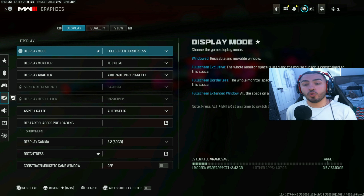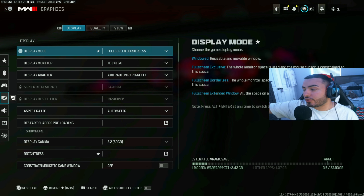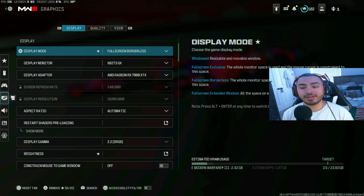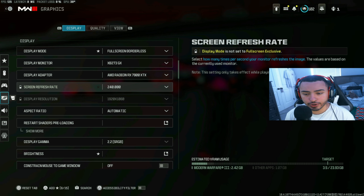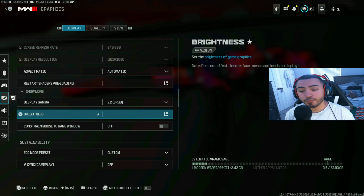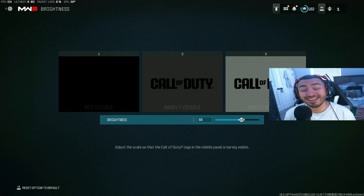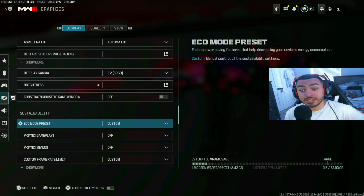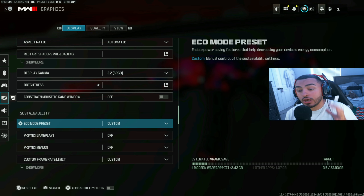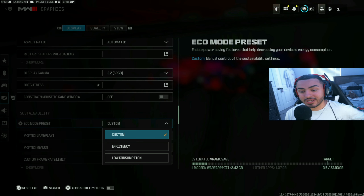Now let's move over to graphics. I do have a 4090 PC build with an Intel i9-13900K, so this may vary by build, but I don't run anything on high anyway. I run full screen borderless — I have three monitors so I like having that on. I have a custom frame rate of 240, which is what my monitor can hold. For aspect ratio and resolution, make sure you set that to automatic.